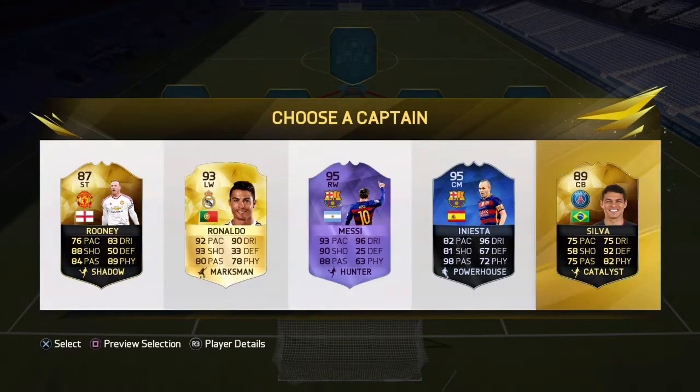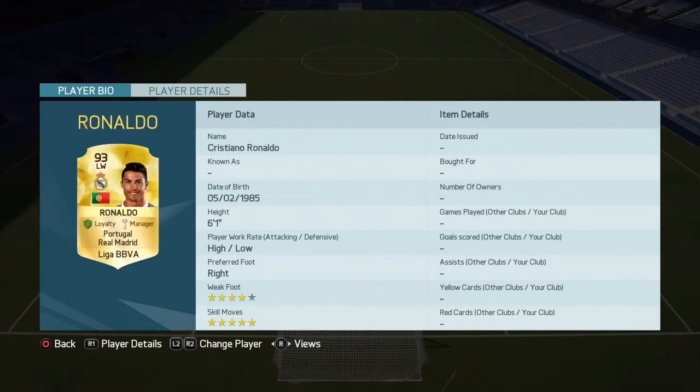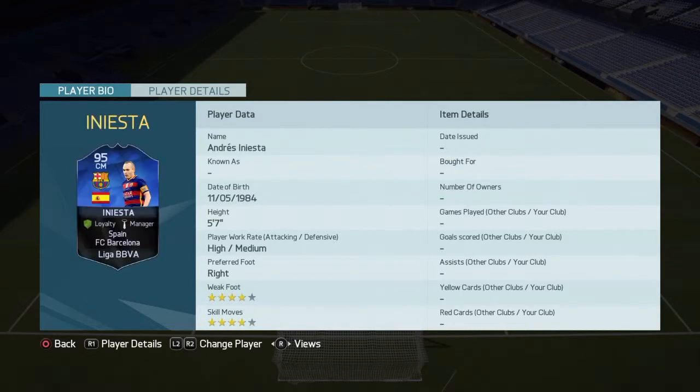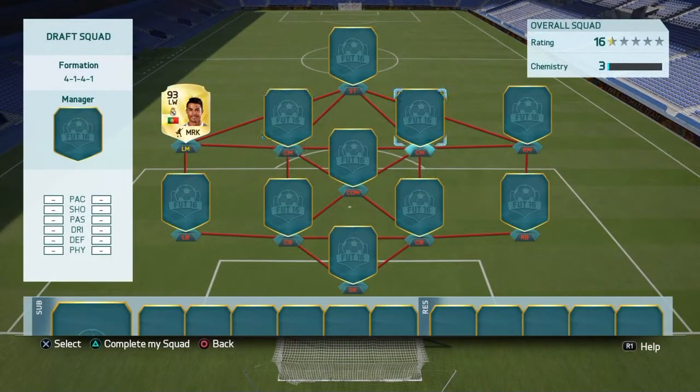We got Wayne Rooney, Messi, Iniesta and Thiago Silva. Let's see who is the tallest - I think it'll be Ronaldo. Rooney is 5 foot 9, Ronaldo 6 foot 1, then 5 foot 7, 5 foot 7 and 6 foot. So it's got to be Ronaldo. I guess we get the best choice - Messi could have been better but let's go into the striker position.